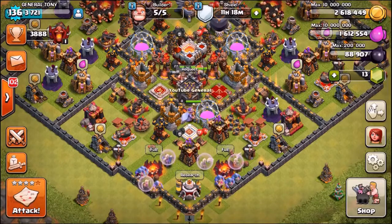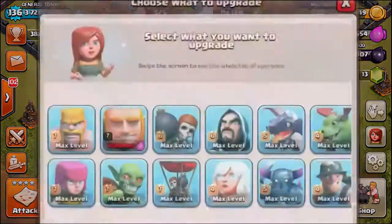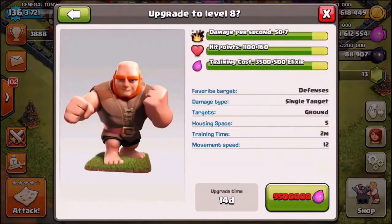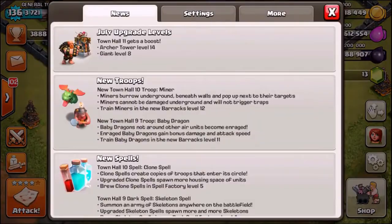Hey, welcome back guys, General Attorney here coming back with a brand new CoC episode. I am so excited — we are about to completely max out that brand new Level 8 Giant. Supercell brought a very surprising summer update into CoC a couple of hours ago, it came out of nowhere. We've basically just received a brand new Level 8 Giant and of course a Level 14 Archer Tower at Town Hall 11.